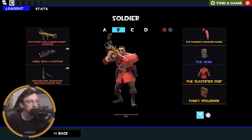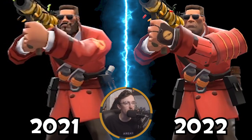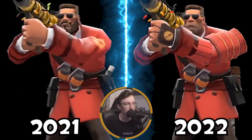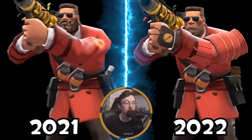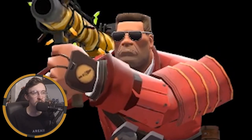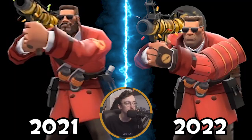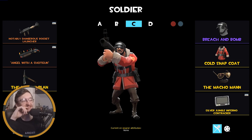This is my secondary Soldier loadout — it's pretty much the same as the first, just a different skin on the rocket launcher. I don't really experiment with Soldier loadouts; if I find one I like I just use it. I'm not sure about the shoulder guard, but I'm a big fan of the Classified Coif. It's essentially the same loadout with different paint.